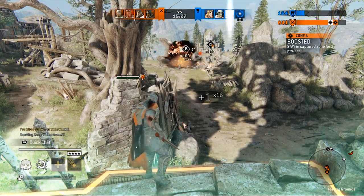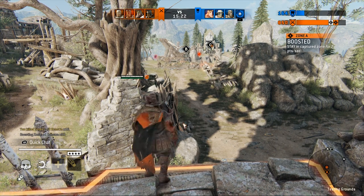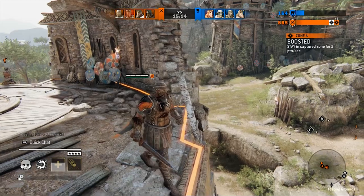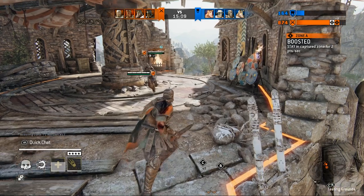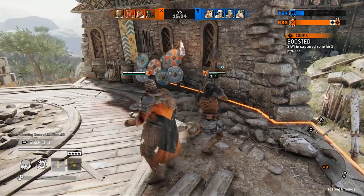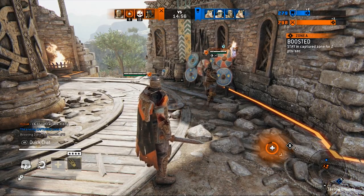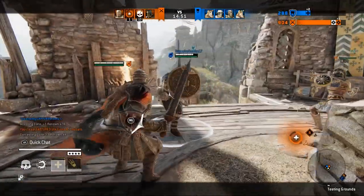I do like that the charge jab tracks early side dodges — it was something I was worried about but it works just fine. If they try to side dodge on orange, they're getting smacked, which feels great. Feinting punches also works just fine, however it does feel a little slow to feint a punch and try to go for a guard break right after, at least on jabs that have been charged up a bit or fully charged. On an uncharged jab it feels fine though.